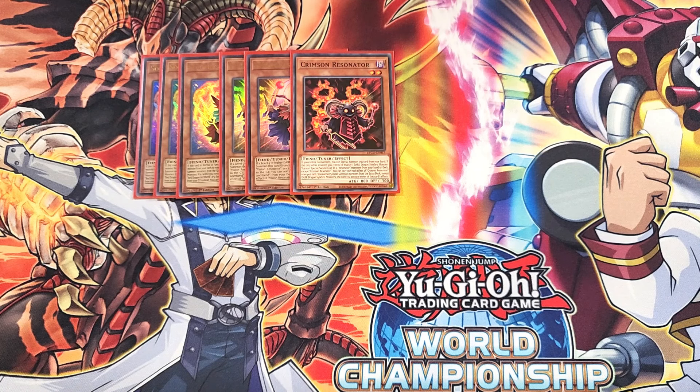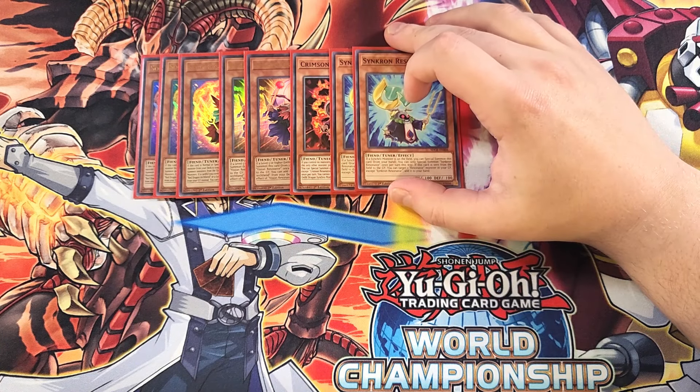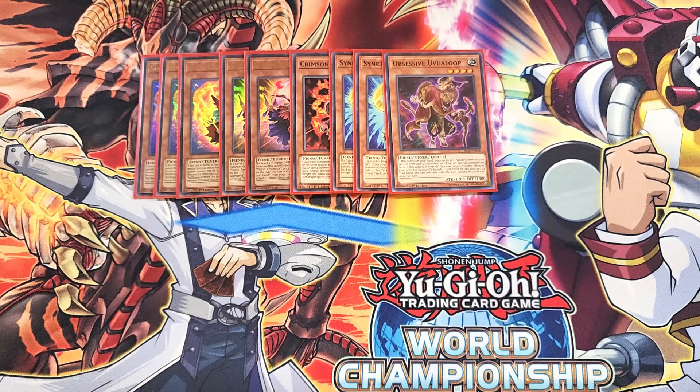We then play two copies of Synchron Resonator. Synchron Resonator is definitely a two-of in the build — if you control a Synchro monster, you can special summon this card from your hand, and if this card is sent from the field to the graveyard, you can return a Resonator monster in your graveyard back to your hand, which helps you grab the exact card you need. We then play a single copy of Uvaloop. Uvaloop is still a great combo piece and a really good tuner in the deck, which is why it's a one-of.